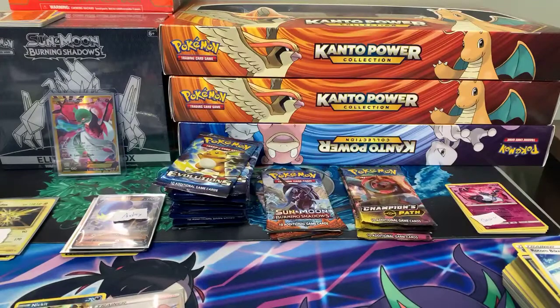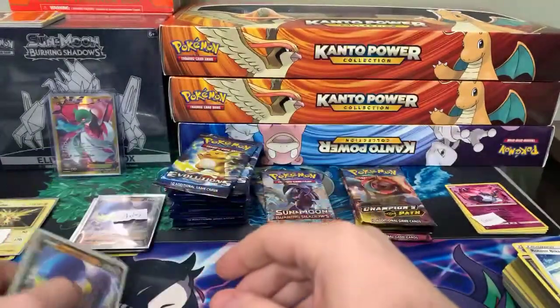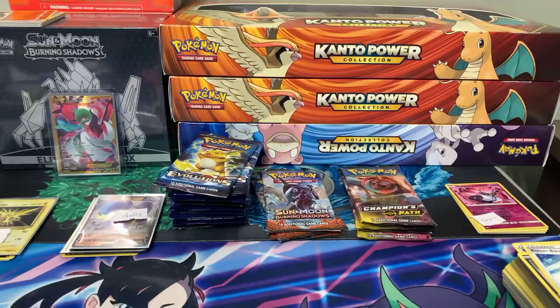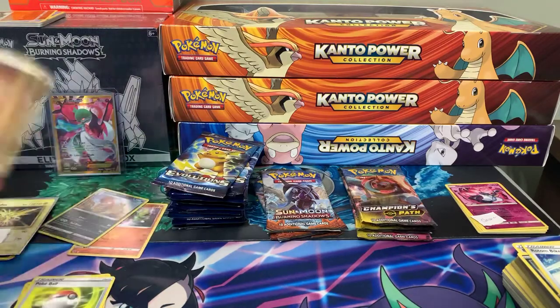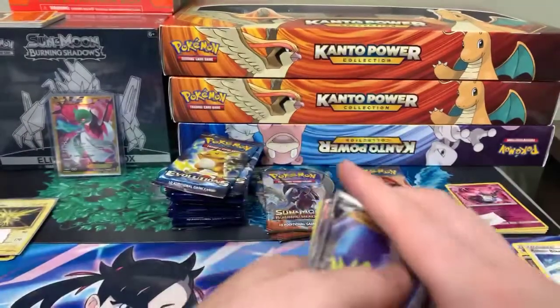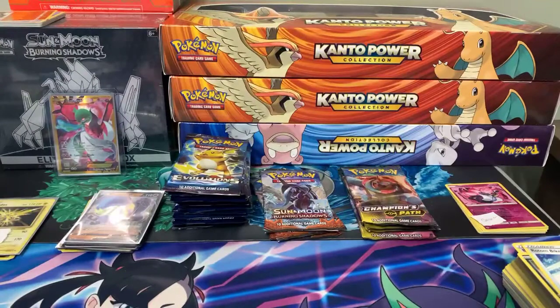Alright guys, the queue is wide open. I'm only on for a couple more minutes. Evolutions for $9, Burning Shadows $5, Champions Path $9. All we got today is Evolutions, Burning Shadows, and Champions Path. If anyone's interested let me know — all prices are in the pin comment.